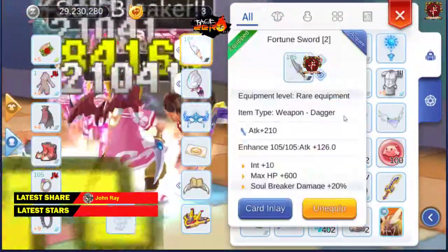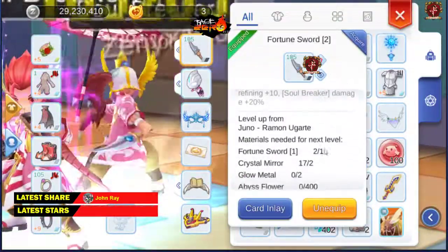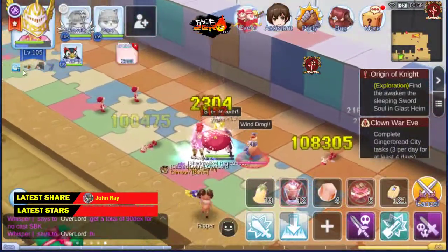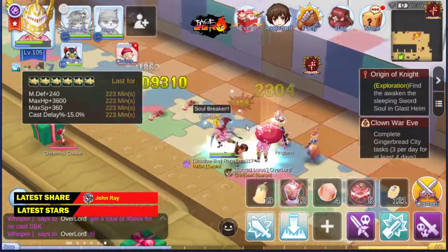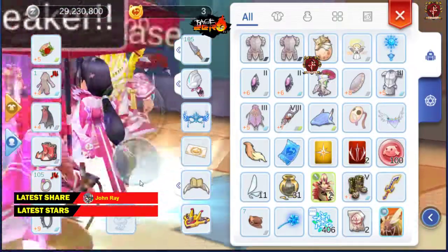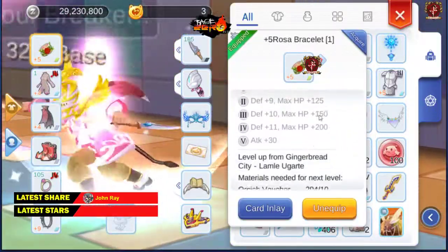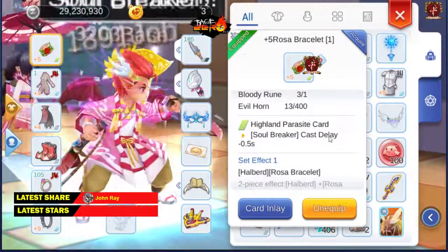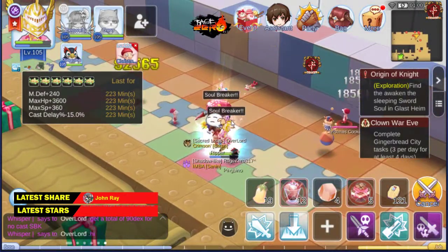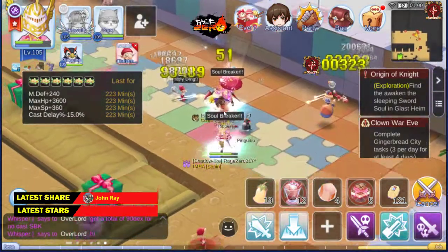And then for a weapon, I just have Walking Sword — no particular cards to get. And then Cast Delay at 15%. Hide and Paracert card for an additional 5 points for agenda, plus Cast Delay.